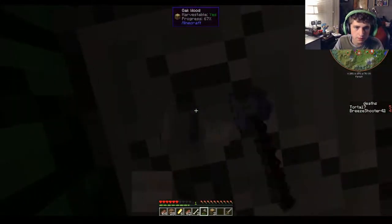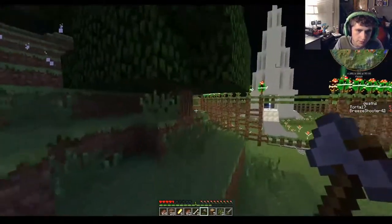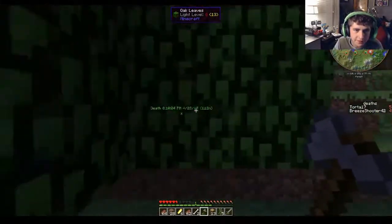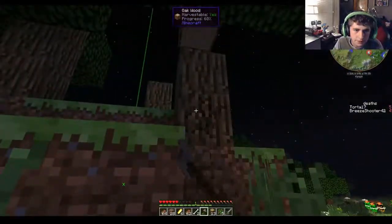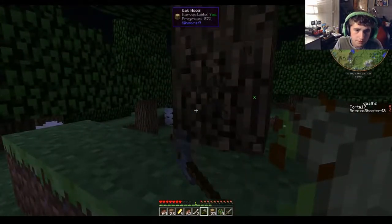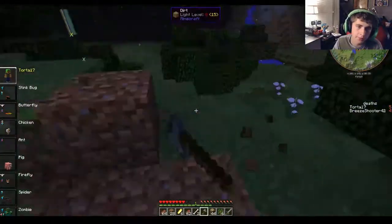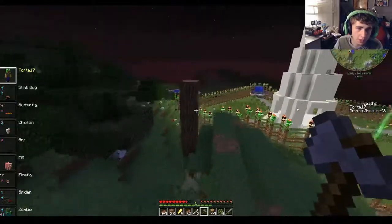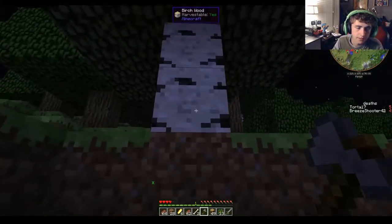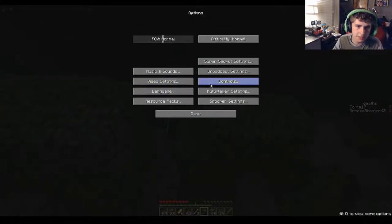Vein miner is in this - I forgot about that. I have a spawned rubber ducky. Vein miner - you hold down a button while you're breaking something with the tool. Right now I'm going through all these trees and all the wood touching the other pieces of wood gets mined. What do you need to hold down? The grave button next to one, but I set it to bracket - I actually need to change that to backslash.